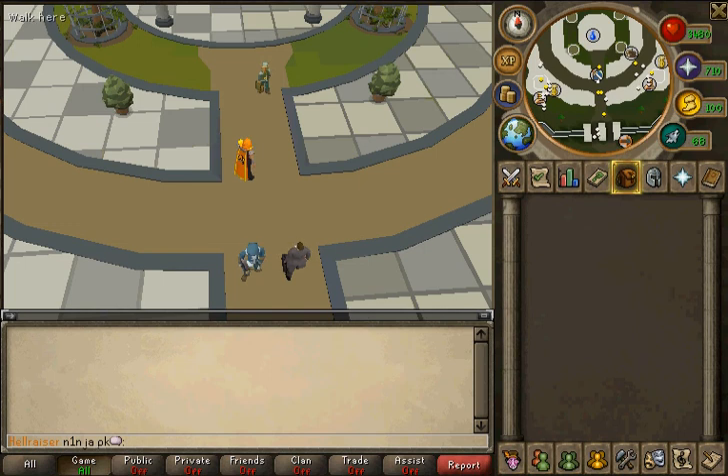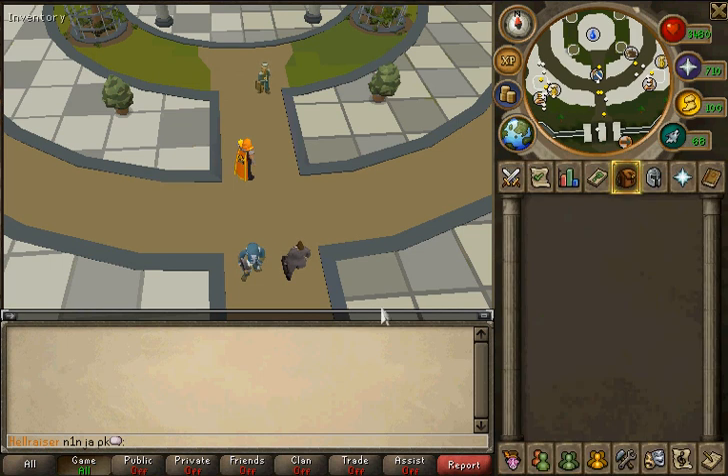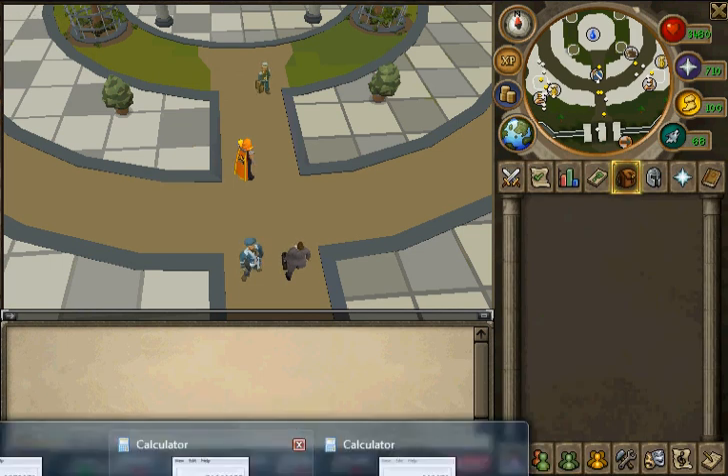The first method I told you, the cheap method, was only 3,873,272 GP — not counting if you have to round up or anything. The method I just told you, the expensive method, is 51,862,355 GP.